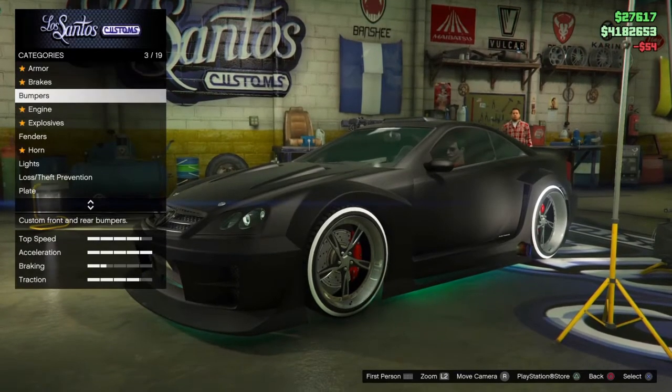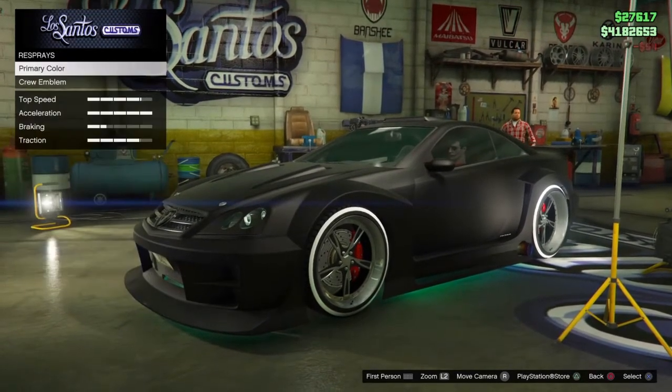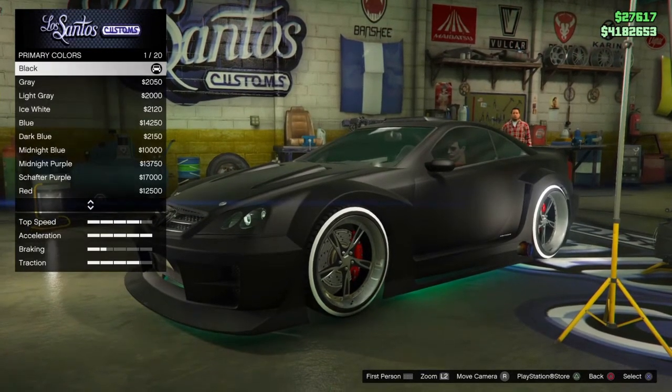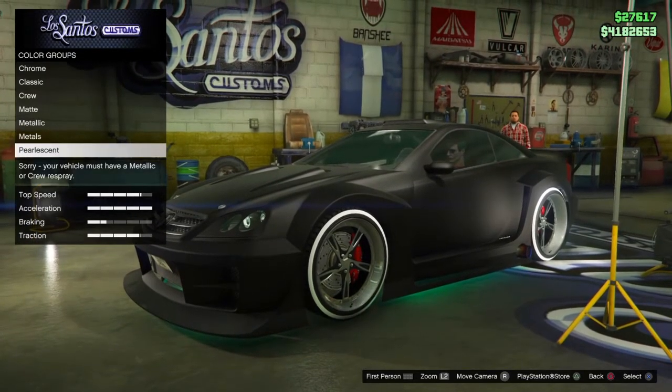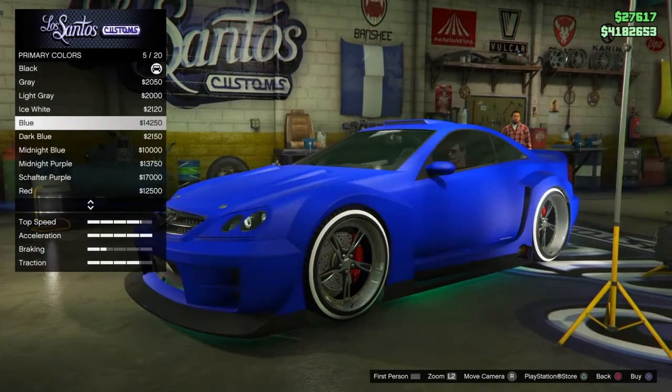Once you're in, go to Respray. To show you — I've already got the car set up as matte black, so when we go to the pearlescence it's not going to select a pearlescence for the matte. So all you're going to do is go back up to the matte and then select which color that you want.